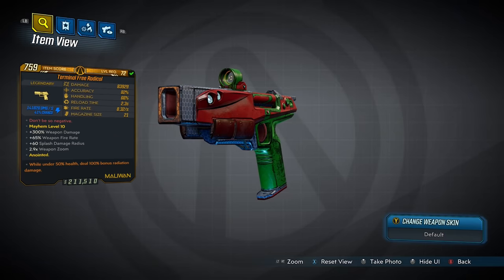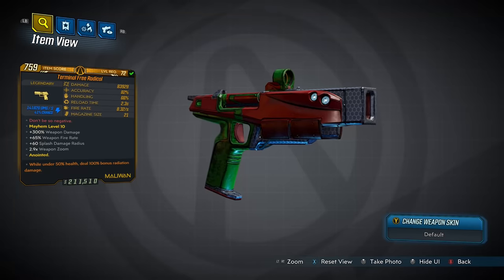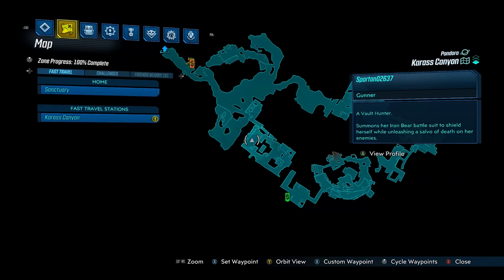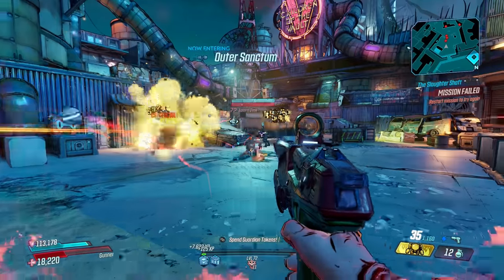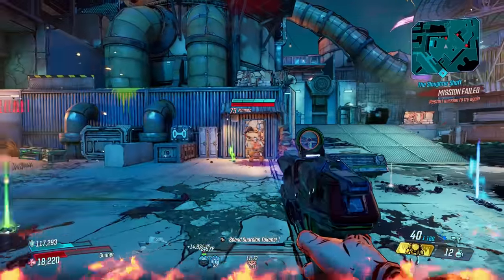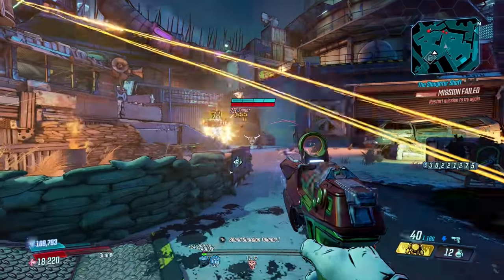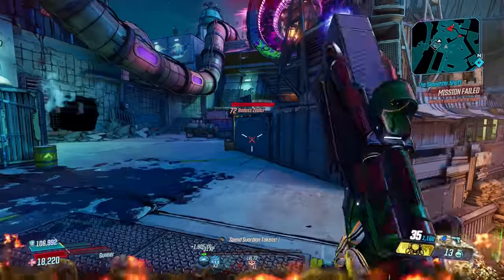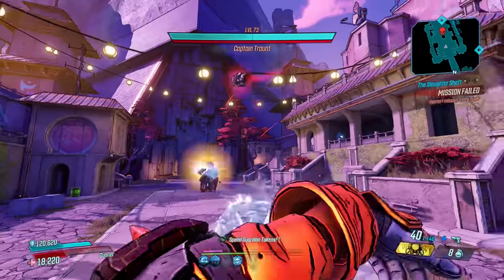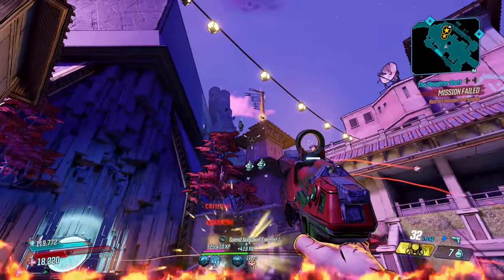Up next, it's the Free Radical — a shock-only pistol made by Maliwan that belongs to the Director's Cut, with an increased chance to drop from Beef Plissken, who you fight around here in Karass Canyon. The Free Radical is a powerful blaster firing sparkling shock orbs that deal heavy splash damage. That damage doesn't stop on impact but continues as the bullet penetrates your target, losing its explosiveness while crashing into them again, raising its DPS beyond what it normally would be.